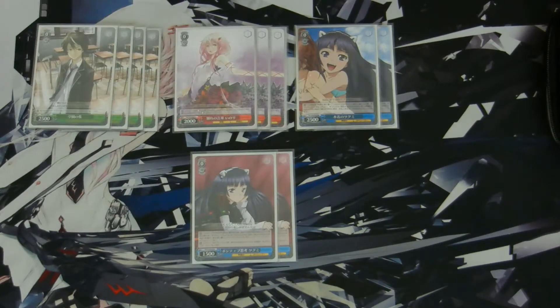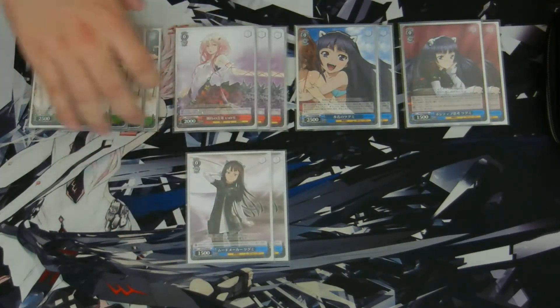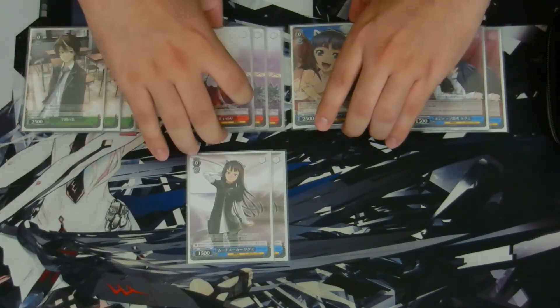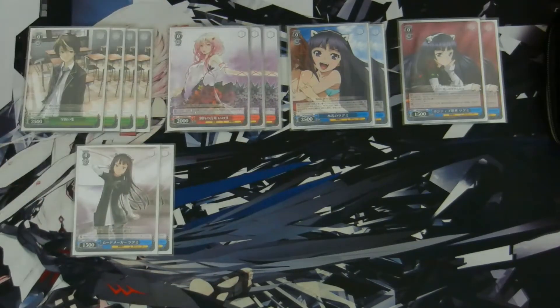Next, two of these 0/0 Tsugumis at 1500 power. On play, you look at the top card of your library, and if it's level 1 or higher, you can add it to your hand and discard a card. Her other effect is when she attacks, you can give 500 power to another character. Then two more 0/0 Tsugumis at 1500 power — during your opponent's turn, your center front row character gains plus 1500 power. A nice little power boost.